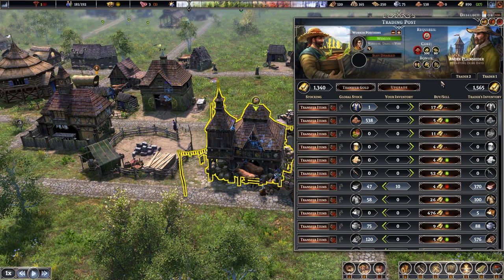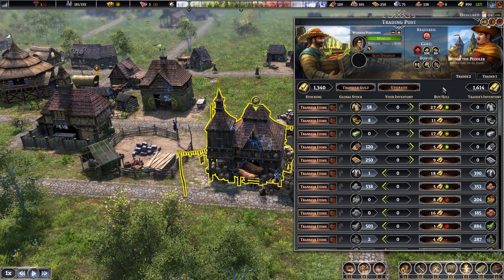Certain items can only be bought from traders — trader one has a good example with cows. Once you've bought cows you can build pastures to get milk and other benefits, but you need to buy them initially from a trader. Items like that are really worth keeping an eye out for. You can also buy resources you otherwise wouldn't have access to yet, like beer before you can brew it yourself, or iron ore before you can mine it.